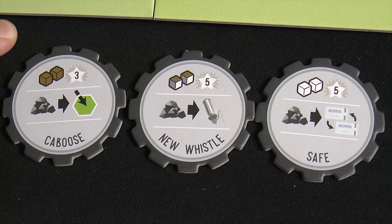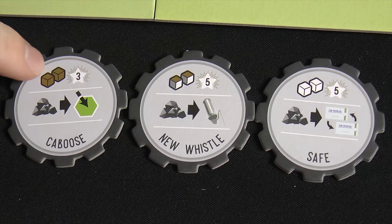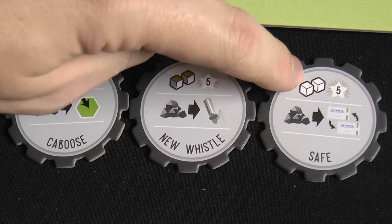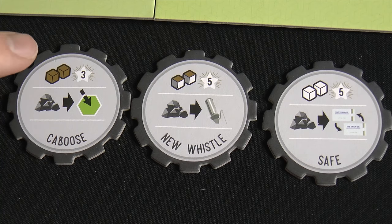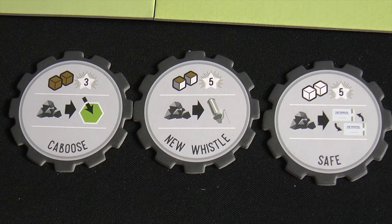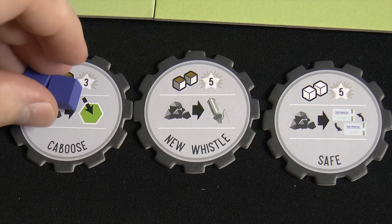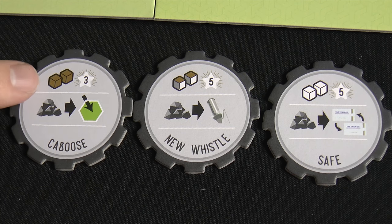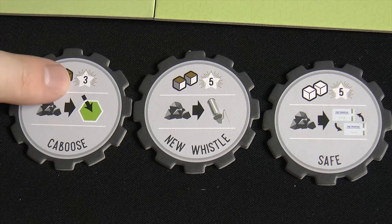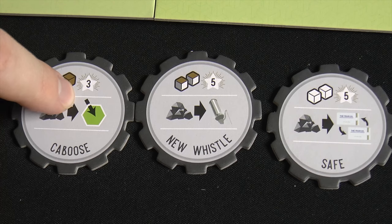You can buy up to two upgrades per turn. The cost might be two brown, two of any basic cubes, or two white cubes. If somebody else owns the tile, you still pay the normal cost to the bank, but you also pay them one of the rarer resources like a blue. Each upgrade tile also shows the points you'll get at the end of the game for owning it.